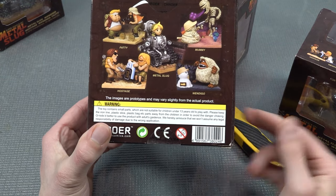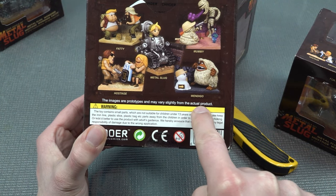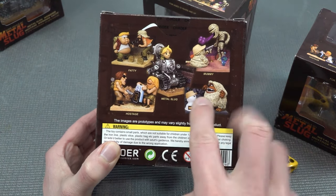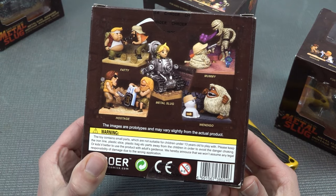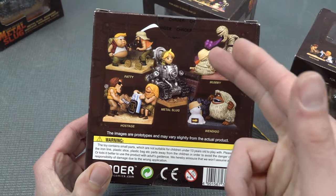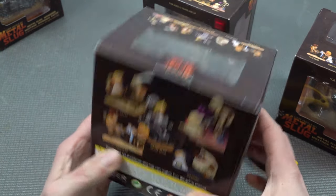One of the things I find kind of hilarious is that it says over here: 'The images are prototypes and may vary slightly from the actual product.' But you can just see there are five different ones. One of them you can buy just separately if you just want to have a single diorama, but I just wanted to check all of them.